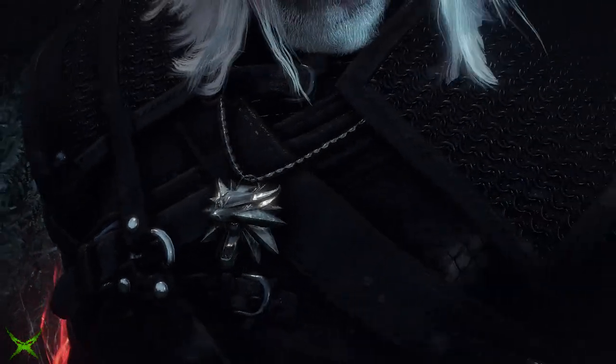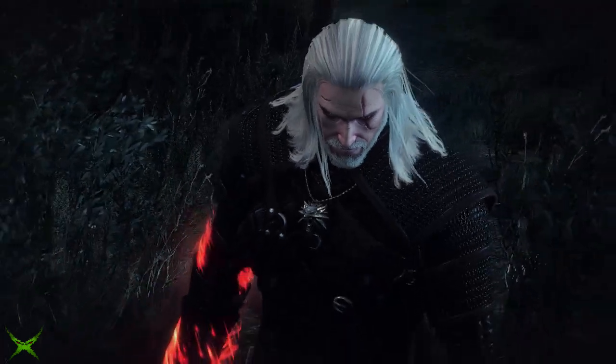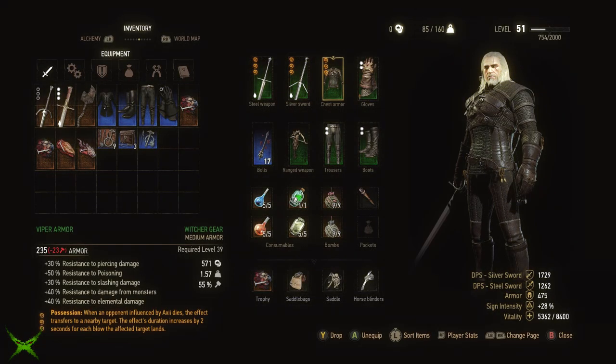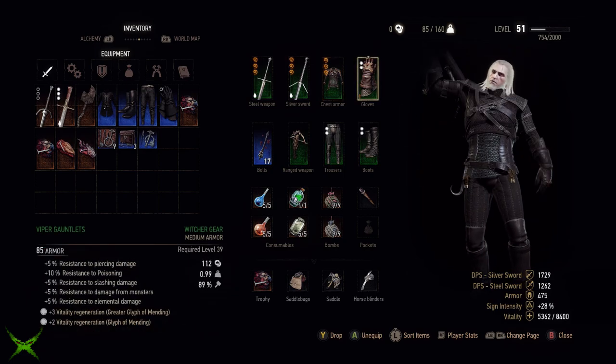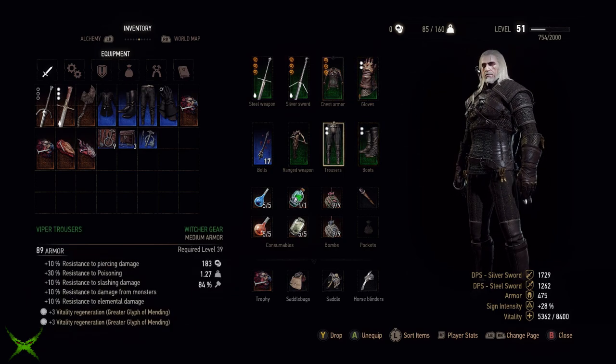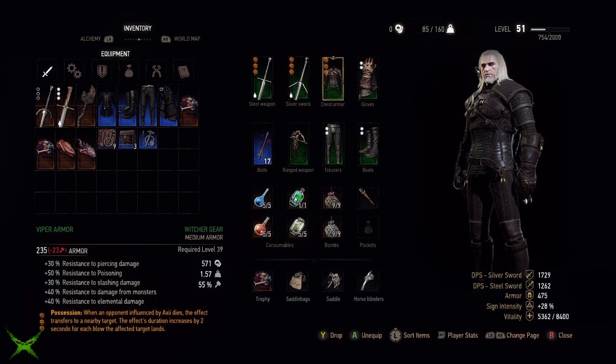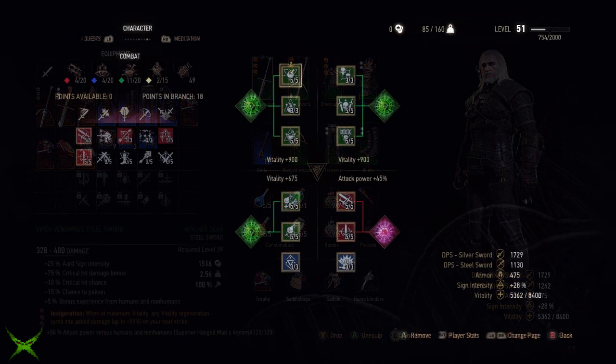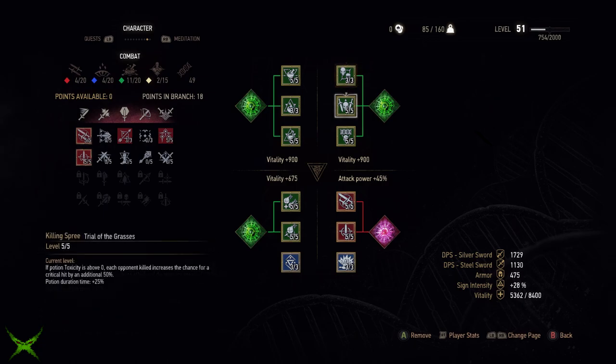Hello guys, Xeno here and welcome to another Witcher 3 build video. This build follows the Heart of Stone expansion and makes use of new items such as the Viper armor and weapons set along with the new enchanting features. The main focus will revolve around melee damage, bombs, potions, poison resistance and damage over time, with little emphasis on signs unlike our last build which was heavily sign-focused.